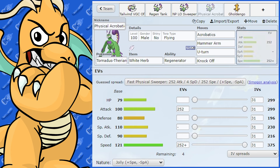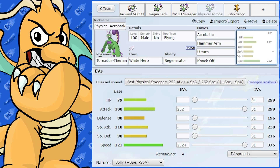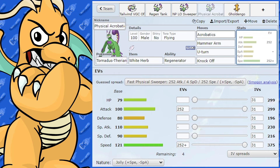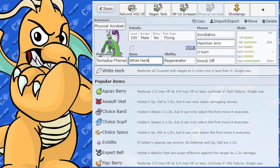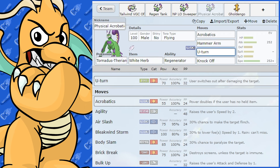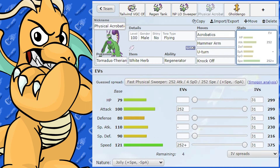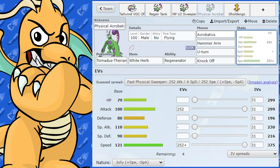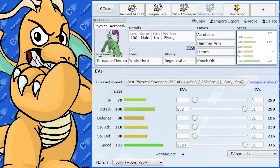There's also a physical meme set. Max Attack and Max Speed, Jolly Nature. Therian's Attack is still 100, which is okay. We've got Acrobatics with Hammer Arm for coverage against Steel types, and White Herb — the Herb gets used up on Hammer Arm's speed drop, then you have no item, so Acrobatics doubles in base power. U-Turn to get Regenerator off and scout. Knock Off for coverage and removing items. And Tera Flying with Acrobatics — so it's like a Wishiwashi or Roaring Moon style set.